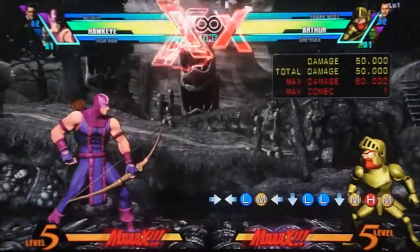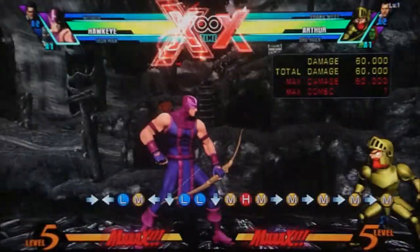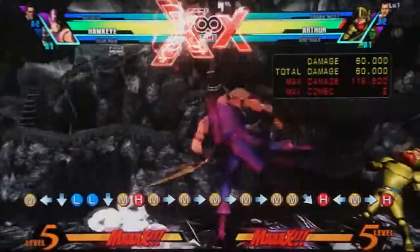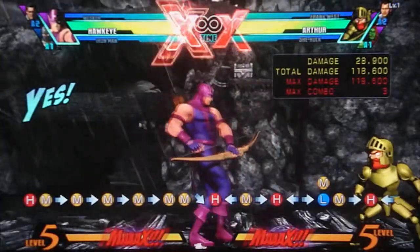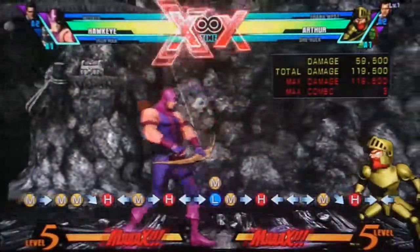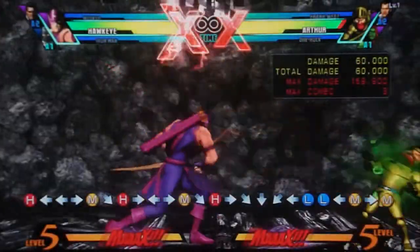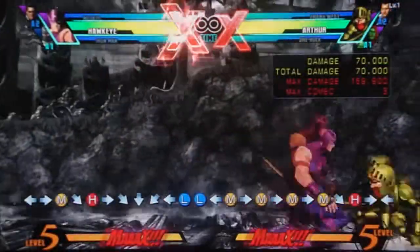His notable normals — number one is his standing medium, which has a humongous hitbox. It's just a fantastic, great mid-range poke. You confirm it into a slide or into forward heavy if you're close enough. That's probably the best confirm. And if they block it, you can cancel into his poison tip to make it safe.